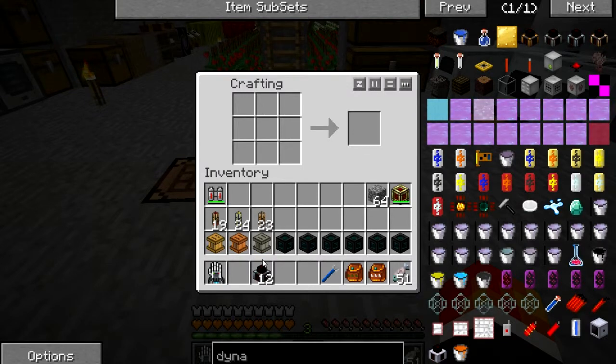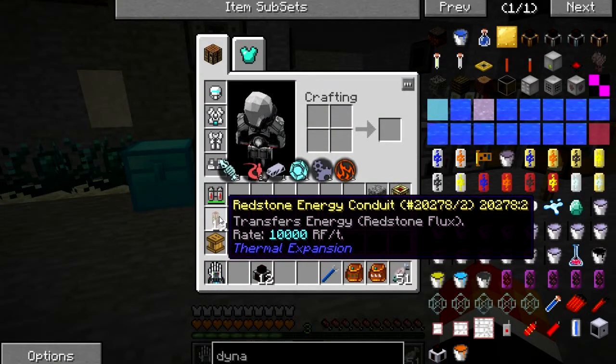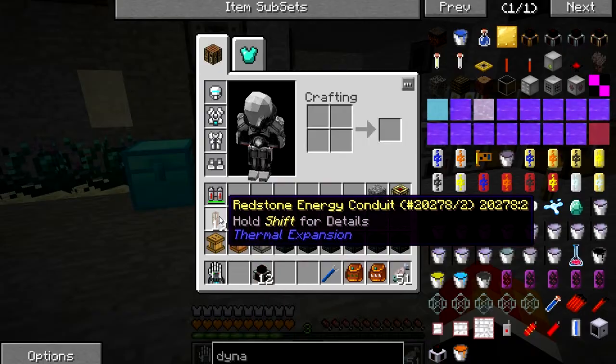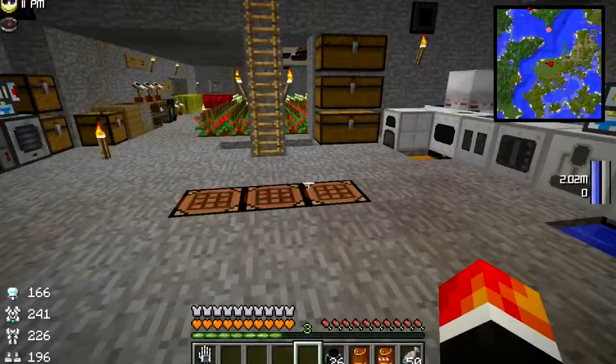Let me explain why twelve. Each compression dynamo will produce 80 redstone flux per tick. The top tier of cable can transport a large amount of RF per tick. After some recalculations, we're going to go with 26.